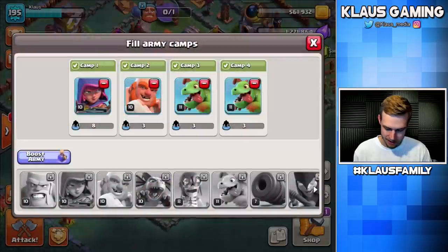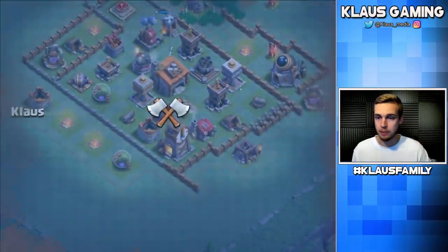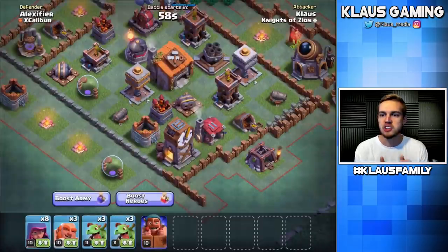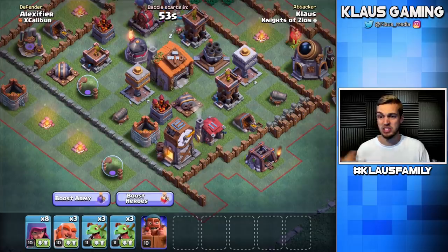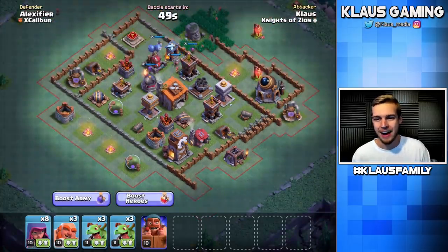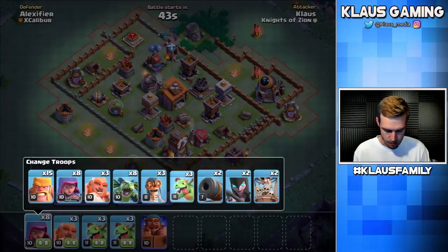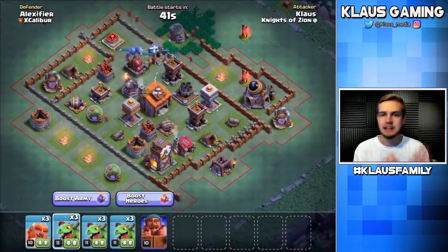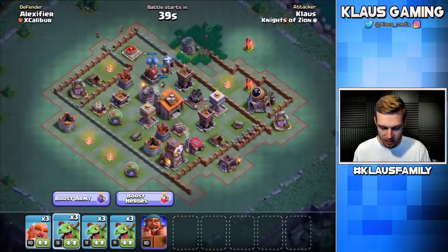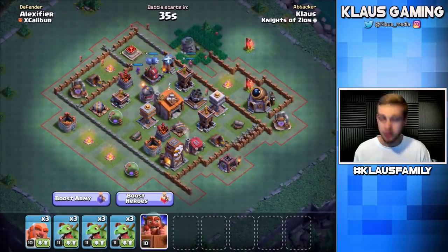Builder base frustrates me to no end. To be honest, I don't really know what armies to use, and that doesn't help either. Do I need the archers in this one? I don't think so — let's go ahead and get more baby dragons. And again, guys, if you have an attack strategy that you really recommend, let me know in the comments, because I'm sure this first episode is going to hopefully be the worst one.